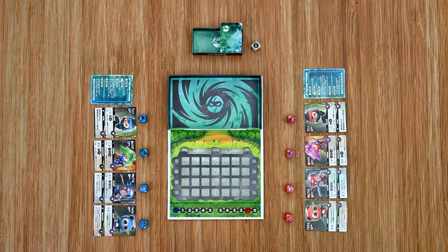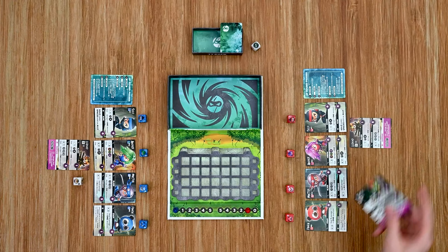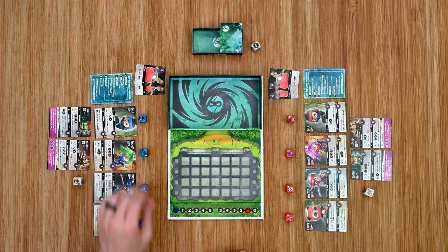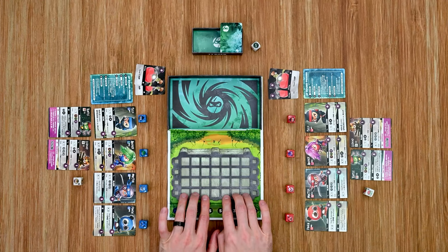The first player takes Legend, receiving his card and die — and their opponent also gets a reference card for that hero. The other player then chooses Turtle, getting the die and reference card. From there, each player receives two potion cards. Starting with the first player, it alternates back and forth with each player choosing one ninja to place on their starting side of the board — the first three columns on their half. The blue team uses the first three columns and the red team uses theirs.